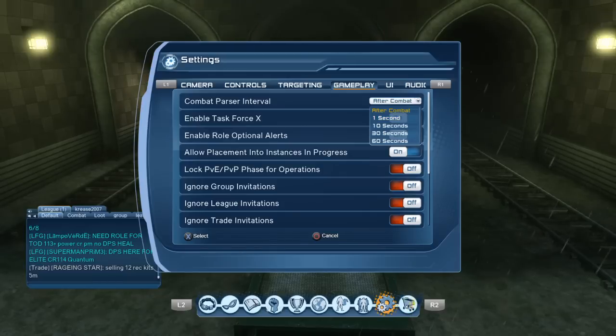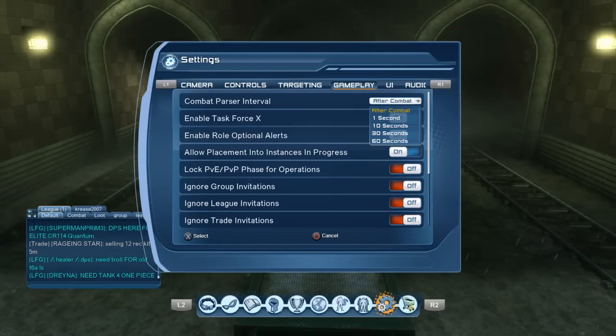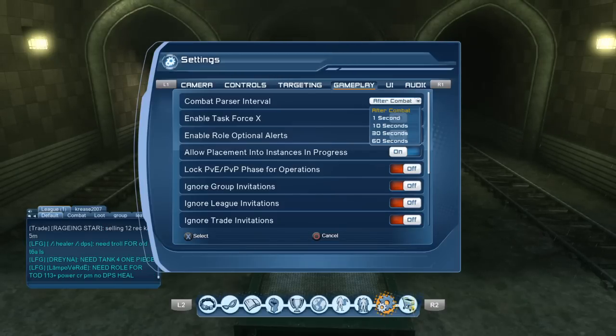You have: after combat, 1 second, 10 seconds, 30 seconds, and 60 seconds. If you have it set to after combat, once you've defeated the enemies that you've started attacking, it will give you a summary of your damage over that period — so it could be anything like 2 seconds, 7 or 8 seconds, or whatever.